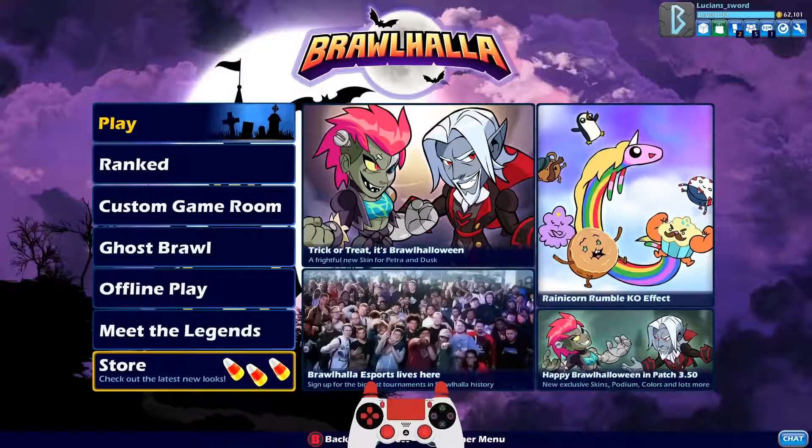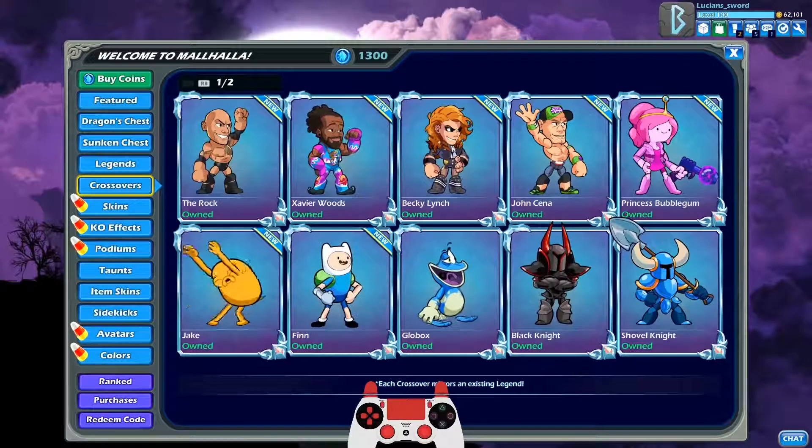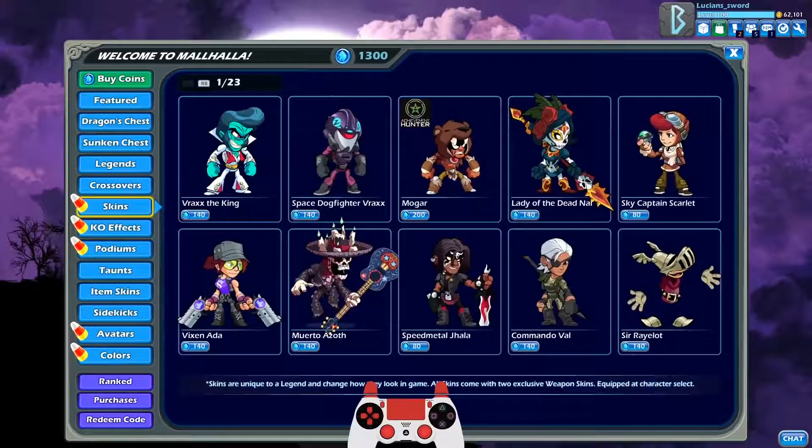Have you guys ever been playing Brawlhalla, looking in the store, and thought: man, these skins are so awesome, I wish I could buy them but I don't have any money? I wish there was a way to get these skins for free just by playing the game — like earn the skins. Well, now there is, thanks to Playvig.